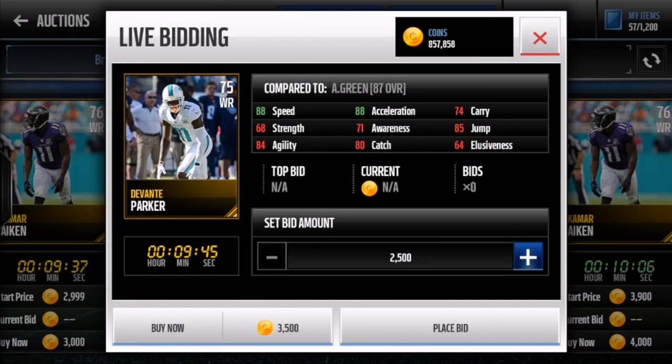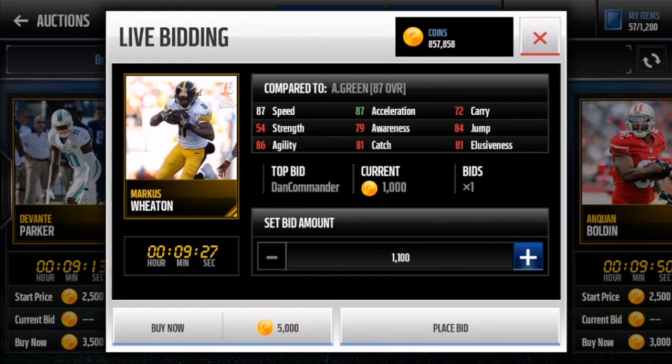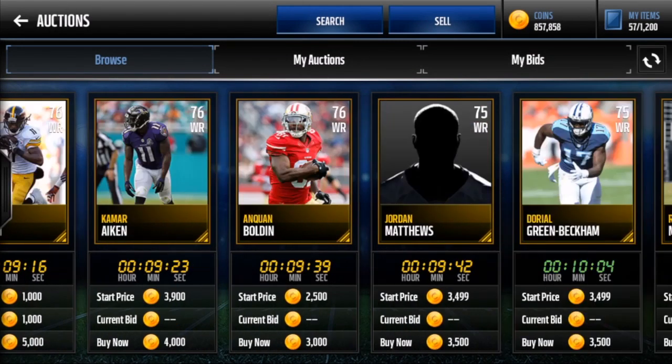Another cheap beast wide receiver is Davante Parker: 88 speed and 88 acceleration. He drops some balls but is always open — on one-on-ones he'll run past the cornerback and catch it. Right next to him is Marcus Wheaton, another card I started with. Put Wheaton in the slot, run deep routes, attack with a bullet pass, and you get 40 yards or a touchdown. He's great running the post.